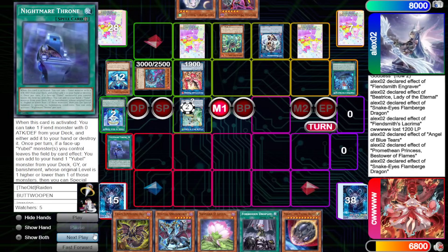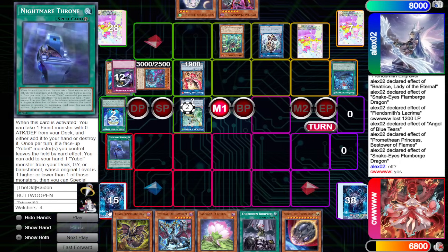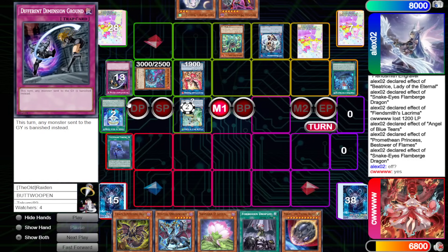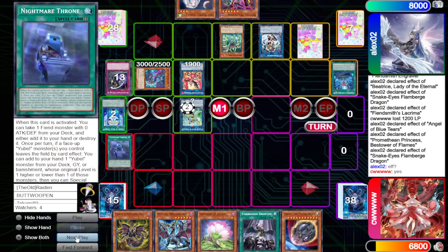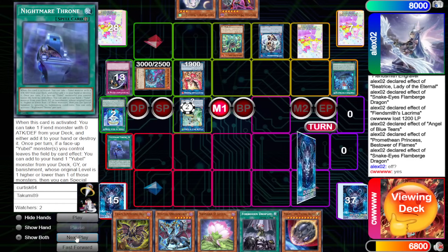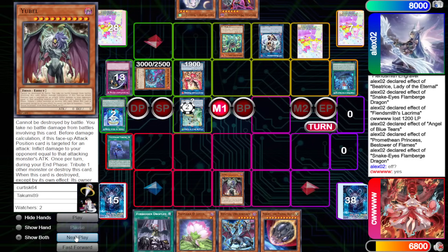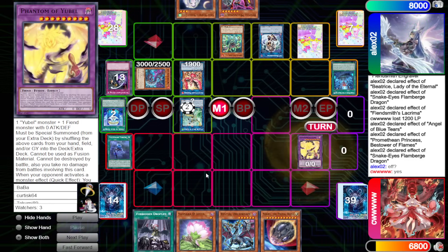Opponent's Main Phase — they activate Nightmare Throne, set effect question mark? Well, that is not how field spells work. You do not declare an effect on a field spell — it's the same as Magical Meltdown: you can Ash a Magical Meltdown even if they have all three Alistair already in hand, because you don't declare if you're searching or not, it just happens. A lot of people don't know that. They get DDG chained in response — searching out U-Bell, then put back U-Bell plus Chaos Summoning Beast to bring out Phantom of U-Bell.